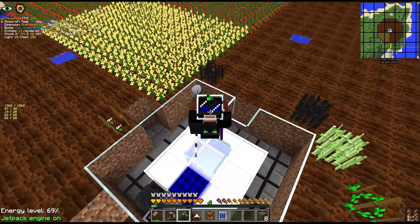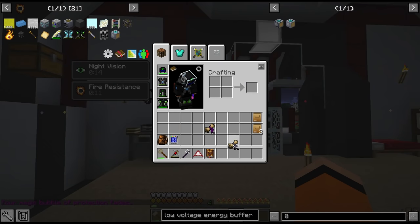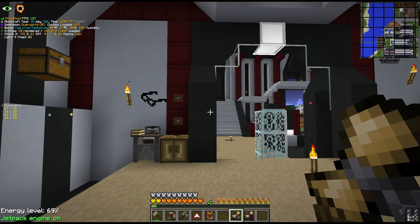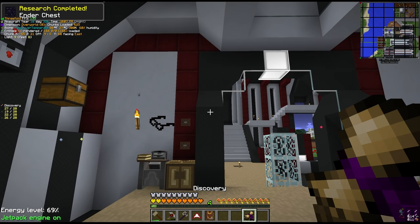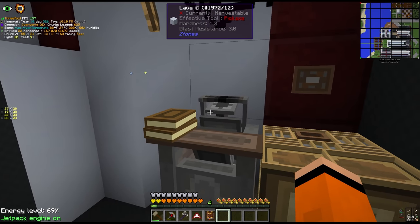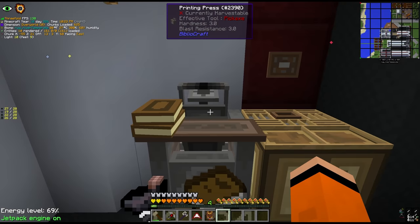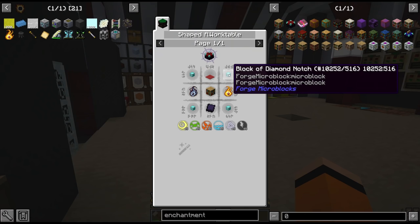This time hopefully for the last time, and we're going to do this in the void. Before we start this whole farming project though, I have been doing some more Thaumanomicon research - specifically for the ender chest and for the enchantment table. Oh wow, that opens up a lot of research. But this is the whole reason we got into Thaumcraft last episode: we lost our Fortune 3 book.